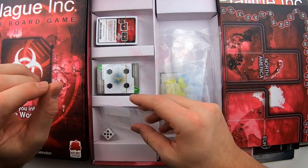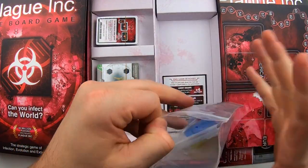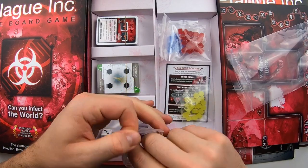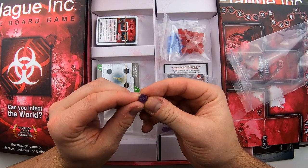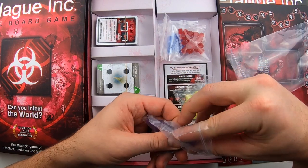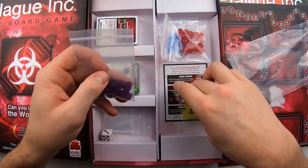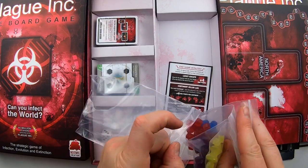Got some bags for organization, which I love. In this bag here, we've got all the different player tokens — blues, reds. These are like little plastic hexagonal pieces with the disease design on the front. Each player also has their own DNA stand to mark your progress across the victory points and evolution of your virus. You've got four different player colors: yellow, purple, red, and blue.